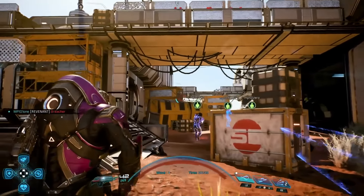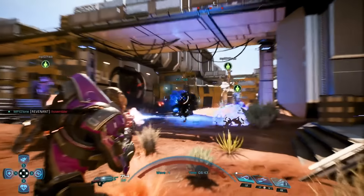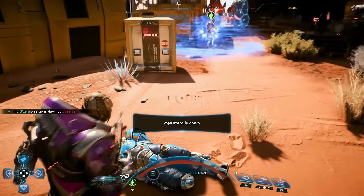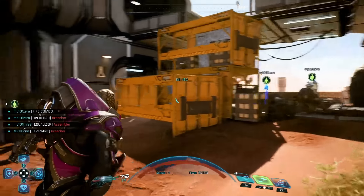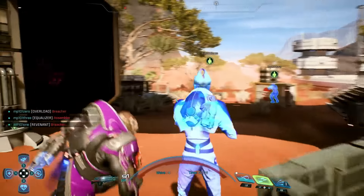The Remnant force has dwindled significantly, but those that remain are starting to swarm. Just like us, they're stronger together. It looks like our Krogan teammate needs some help. You can approach and revive fallen squad mates anytime, but be careful, as this will leave you exposed to the enemy. It looks like there's still a few stragglers — let's send them out with a bang.